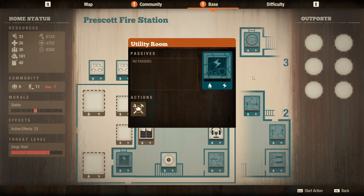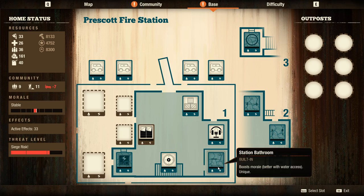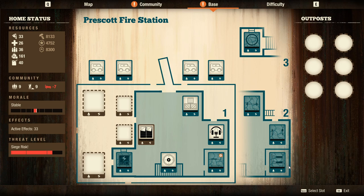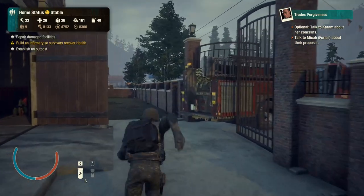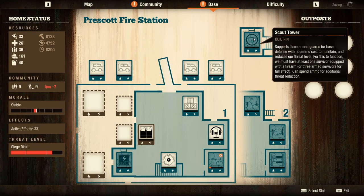It also has a built-in bathroom that boosts morale when fixed, four beds plus two sheltered beds, a built-in kitchen, a built-in gym, and a built-in tower. But ultimately, at first I thought this was going to be a lot of fun — it has everything. However, it has a lot of stuff many people might not always want. A fighting gym is nice early on to level up characters, but once leveled you don't need it anymore.